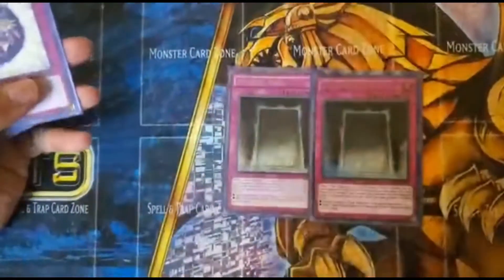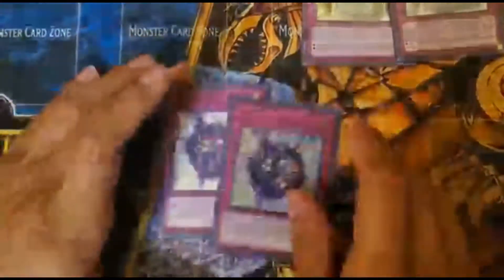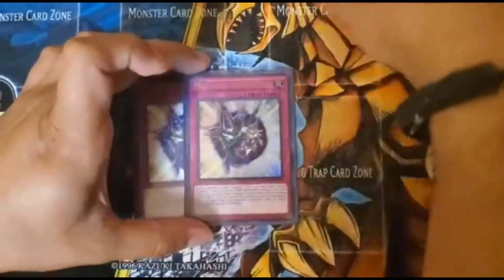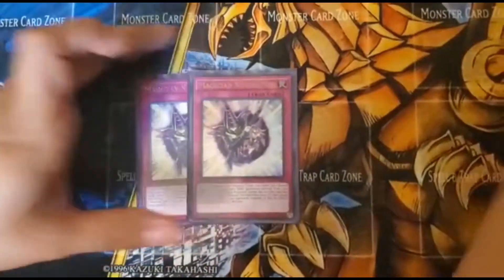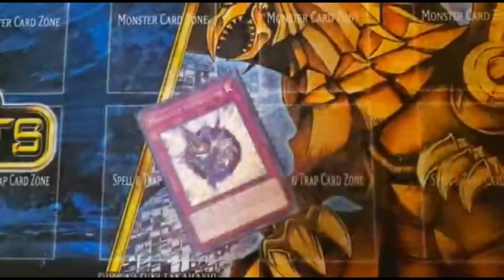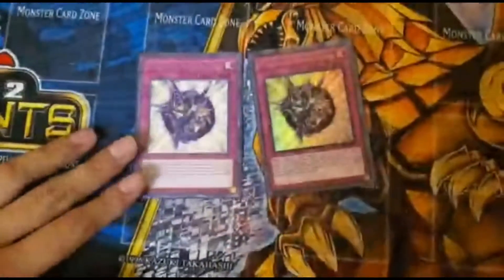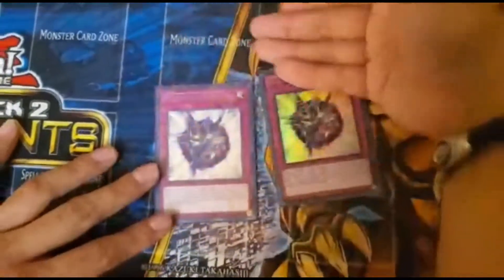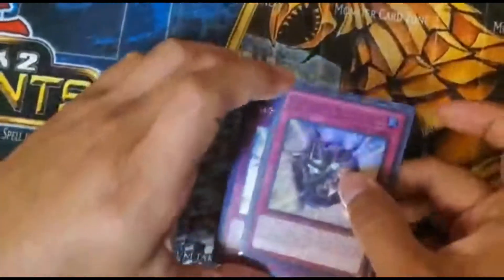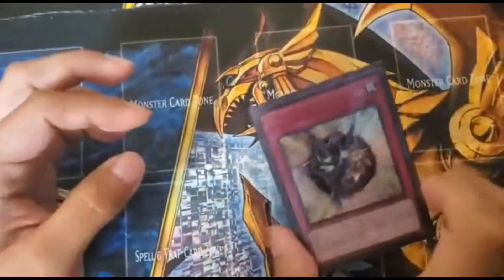For traps, we have two Eternal Soul — self-explanatory. At first I didn't believe in them but after seeing results I came around. I also run two Magician's Navigation: it can special summon a Dark Magician from my hand to the field and then special summon a Dark Magician Girl or another dark spell caster. When this is in the graveyard and you control Dark Magician, you can negate a spell or trap when your opponent activates it — so it has two functions.